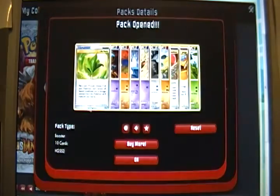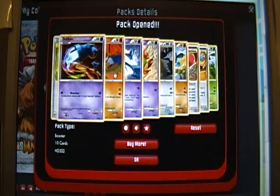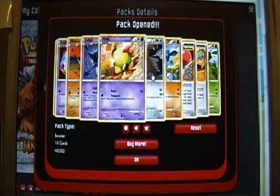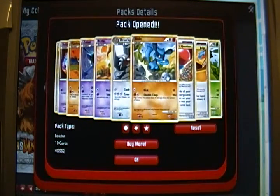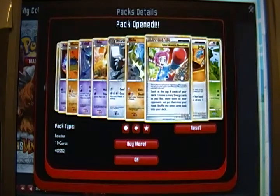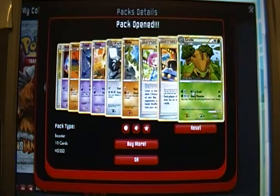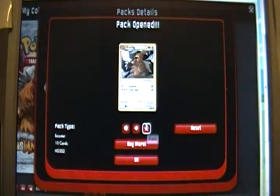Four to go. Life Herb, Beldum, Mankey, Zubat, Natu, Ursuring, Riolu, Interviewer's Questions, Reverse Holo Judge - nice. And Grotle. The rare in there was the Ursuring.